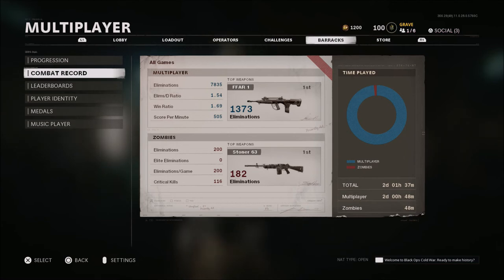Last year in Modern Warfare I had about a 1.70, 1.68 — never really could get above a 1.80. We did have some pretty sweaty lobbies in there as well. Then I started seeing a lot of people online — streamers, YouTubers, pro players — saying they're having trouble with their KD too, we're struggling. And then I didn't feel as bad that I have a 1.54, so maybe that's not as bad as I thought. I'm not sure what the average is right now.